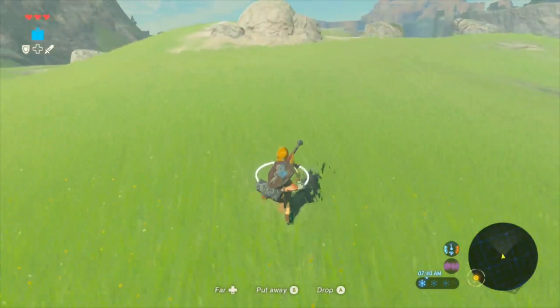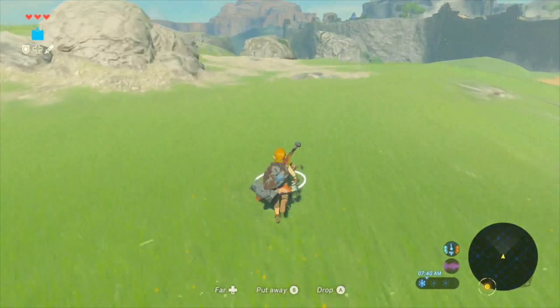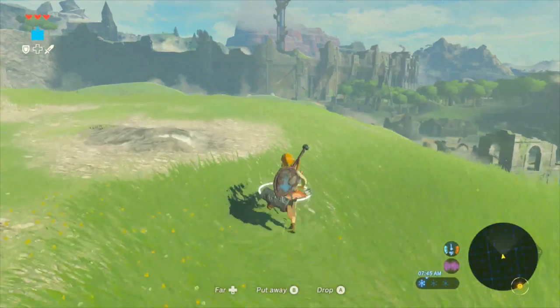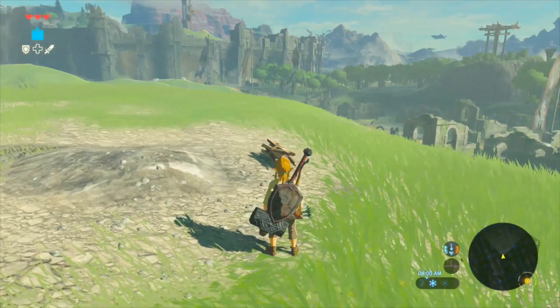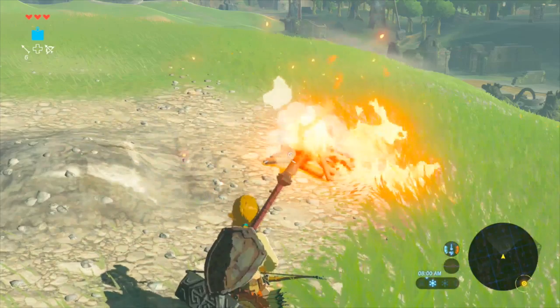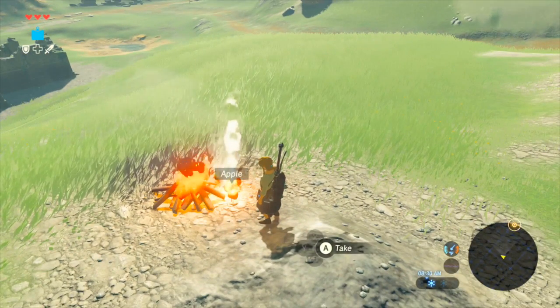Another key feature that keeps this game interesting are its interactive objects. These objects have dynamic attributes and can interact with one another to change states. For example, if you have a fire arrow and a pile of wood, you can shoot it to create a fireplace to bake some apples or pass the time. Players can also take advantage of these objects to make fights easier, or just avoid them altogether.